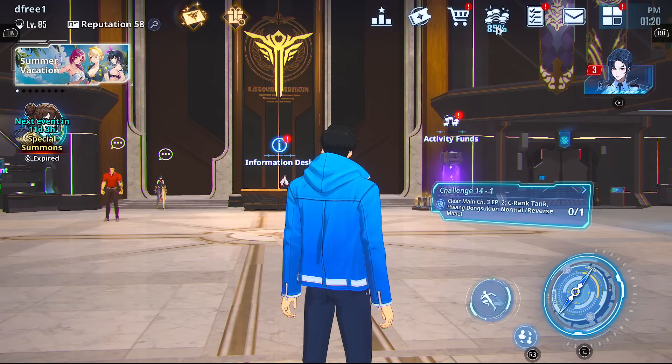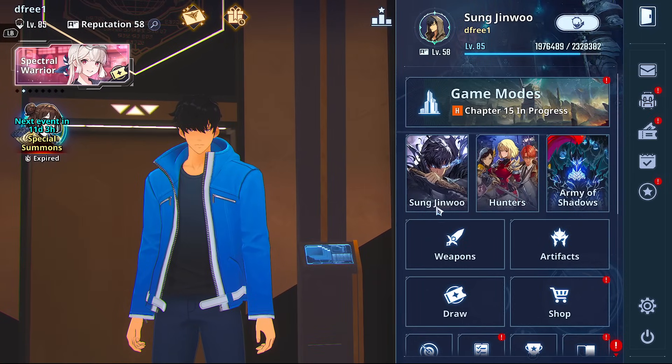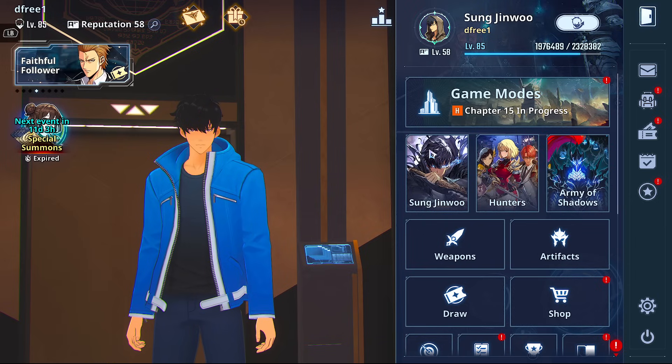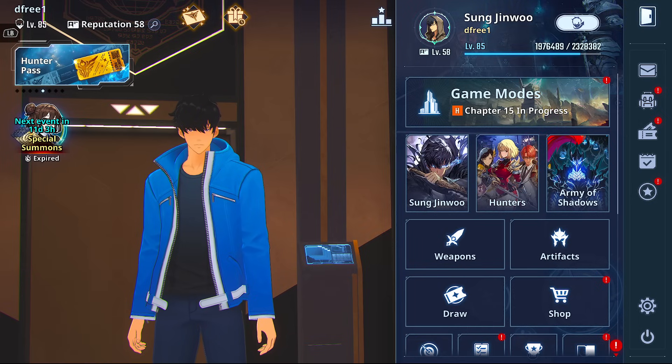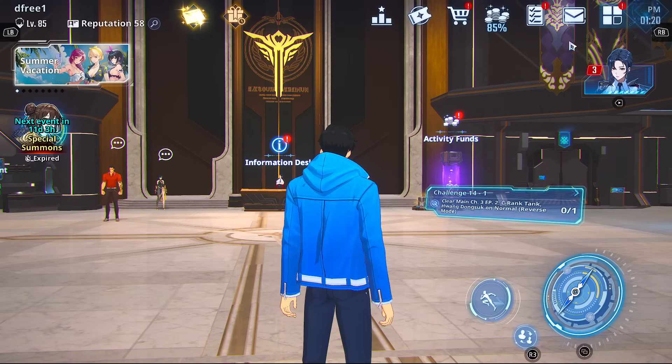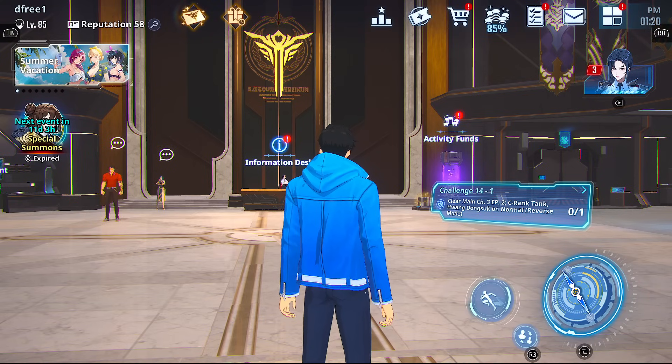That's pretty much everything — it shouldn't be too difficult to meet the requirements: just chapter 15 hard mode, 35 trial stages, and the power which depends on your equipment. All of this will be coming out post-update, which I think is today. Later tonight we'll have Han Sae-me content, and a week from today President Go comes out — kind of annoying to have two hunters back to back. I'll see you guys there!